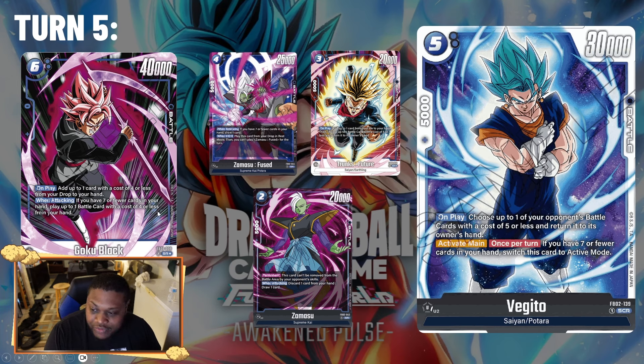Turn five, if Goku Black is still alive, you can swing with it and cheat out another Zamasu Fuse, a Trunks to bounce a card, or another Zamasu. Then you can swing with the two-drop Zamasu, pitch a card, draw a card, use your leader effect to bottom-deck the Zamasu, play another Goku Black, and start all over again. You can just keep cycling Goku Black each turn and filling your board with strong battle cards that overwhelm your opponent.